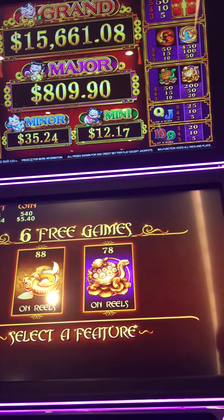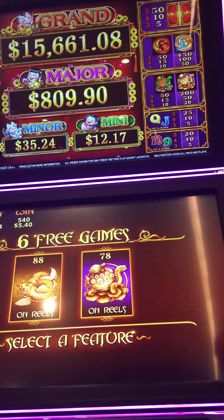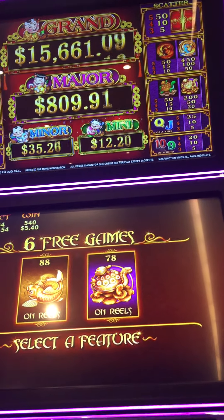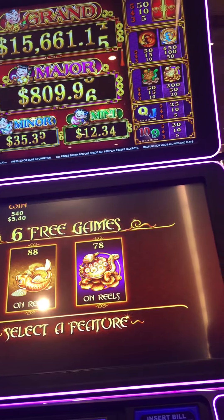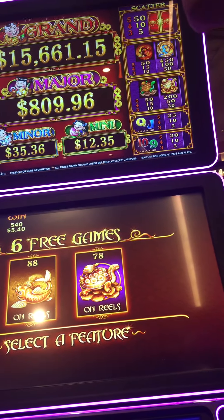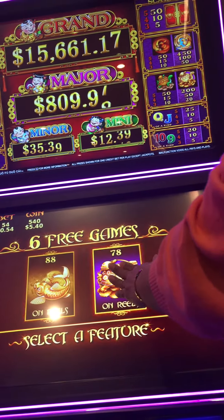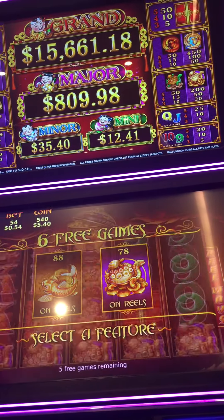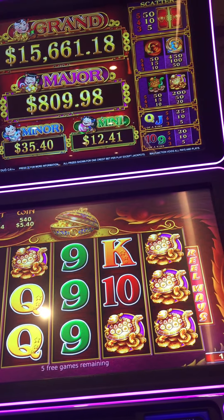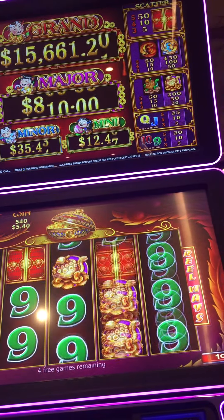Four bonus trigger, five treasures, 58 cents back, one cent denomination. Go ahead and pick. Pick the turtle. Nine out of five games.